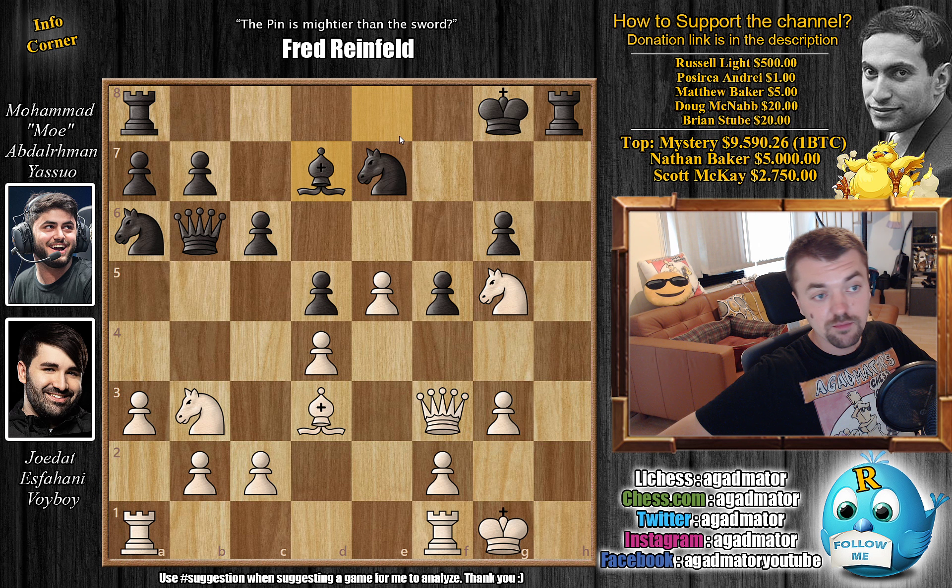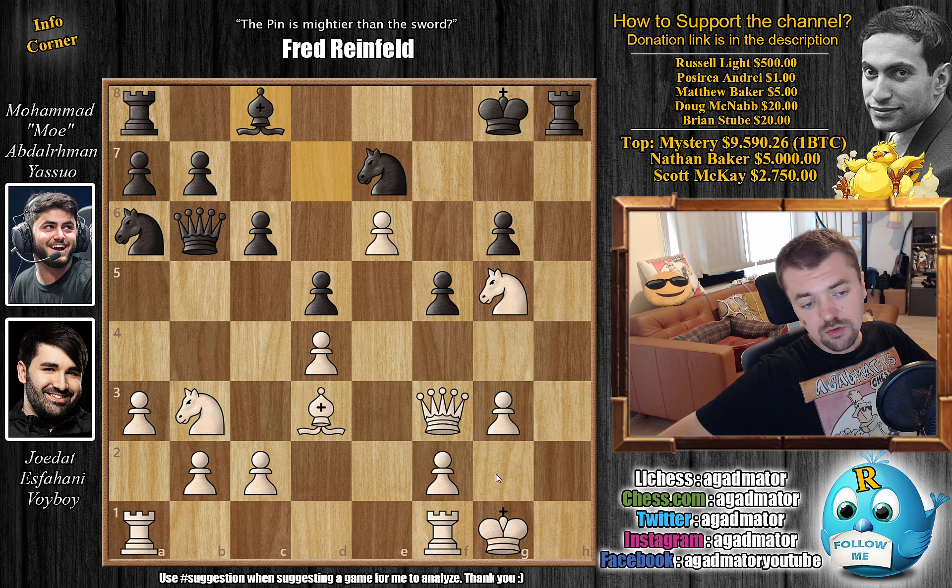What Voiboy is planning here is King G2 followed by Rook to H1, mobilizing his Rooks along the H-file, maybe trading off one of Black's Rooks, and then bringing the other Rook to the H-file to help with the attack. So Bishop back to D7 — Black wants to connect Rooks and get the King into the game. However, it's not easy. The Knight covers F7 and the pawn covers this, so it's very hard to find a way with the King. Voiboy doesn't allow Yasuo to connect Rooks — E6 pushes the Bishop back, Bishop to C8.